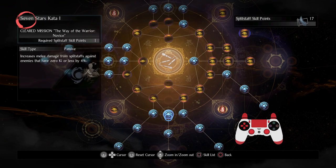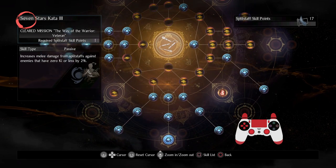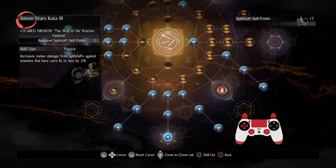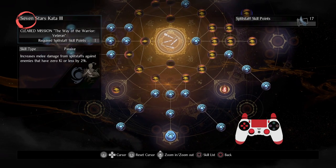This weapon's passives help elucidate what's so unclear about it. You can keep opponents at zero ki, and this weapon really supports doing that. So if you're keeping an opponent low on ki and punishing them — there you go, you're doing it right.